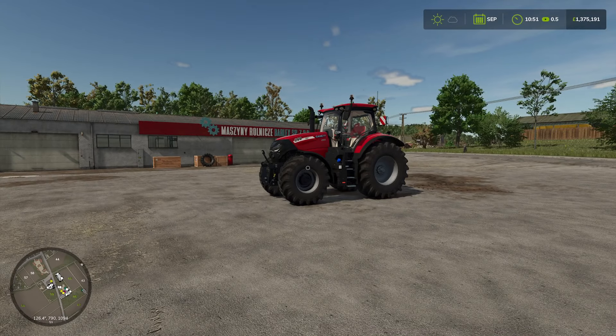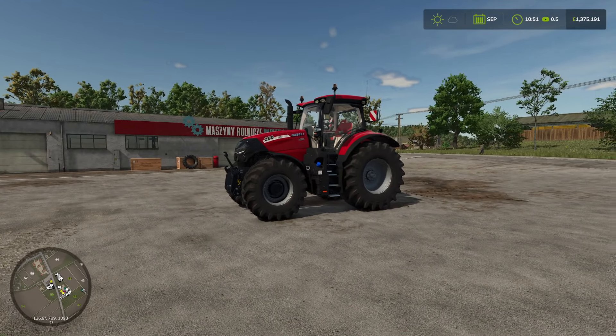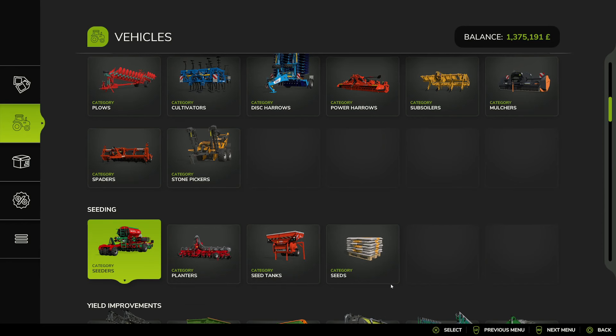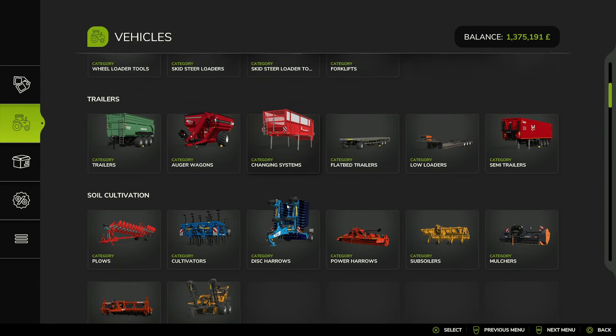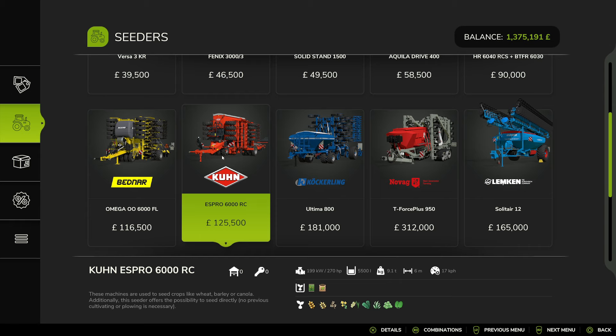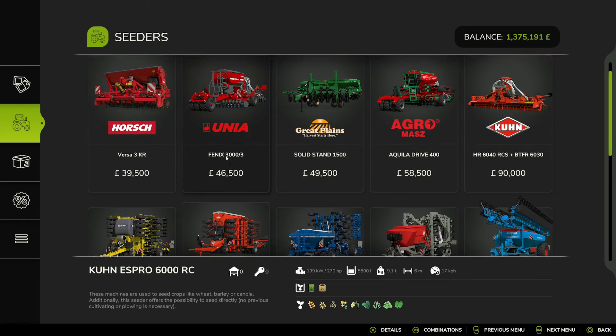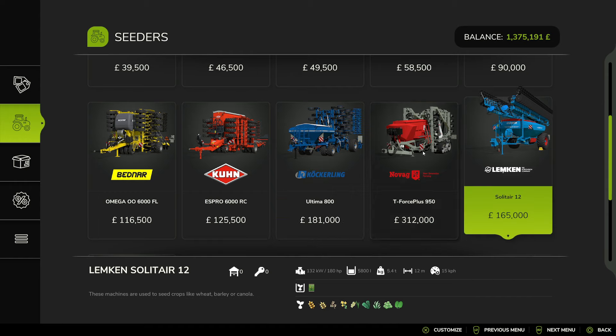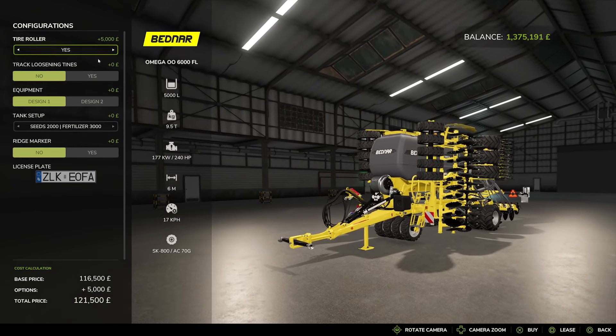I didn't buy it yet - there will be no issues hooking to that, though we might need the front weight. Otherwise, we could go with the direct drill - the Kunis Pro - but it's a bit more money. We've barely got a full spare for that, whereas we definitely have a full spare for the Bednar. So we will go with the Bednar.